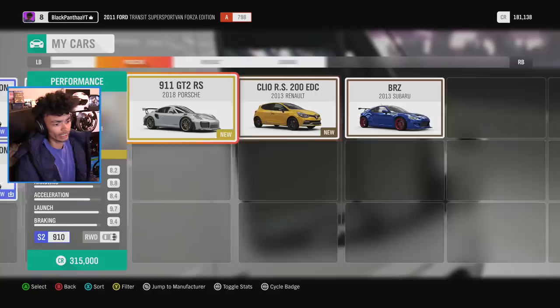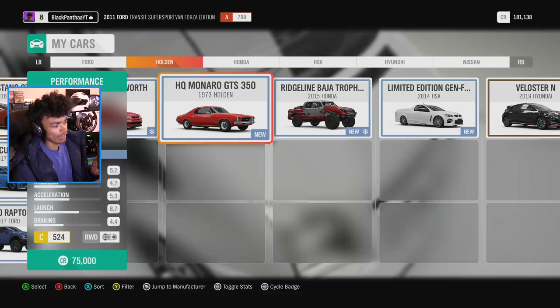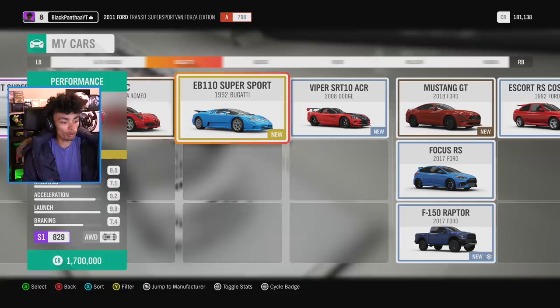Hello again, we're back in Forza Horizon 4, exactly where we left off last episode. So what are we doing today? Well, we're going to progress. We actually have the Bugatti still, which is absolutely amazing to me.